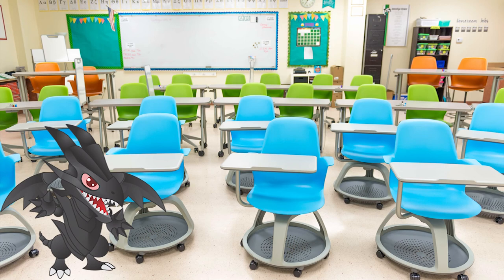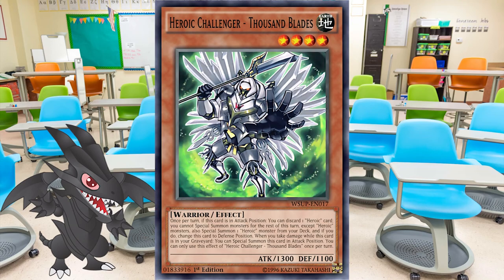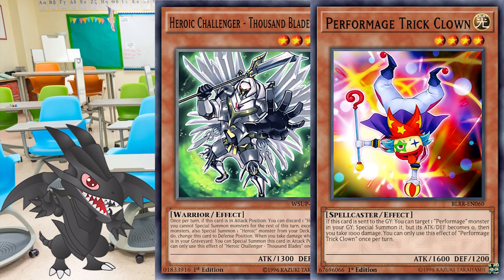I don't think this engine needs a great deal of introduction, so I'll quickly go over the way it works. The basic premise is to abuse the effect of Heroic Challenger Thousandblades. His effect allows him once per turn to special summon himself from the graveyard upon the owner taking damage. The abuse comes from the player using level 4 monsters that deal self-harm so that Thousandblades can be activated. The most prominent way of doing that is by the effect of Performage Trick Clown, and that's where the engine gets its namesake.